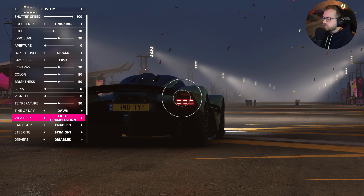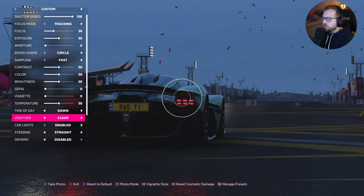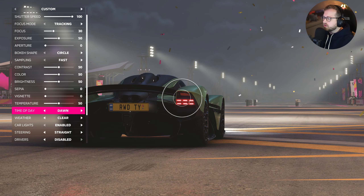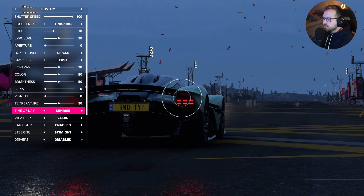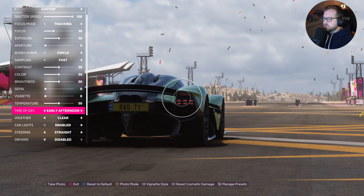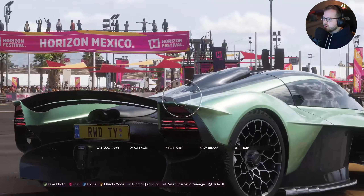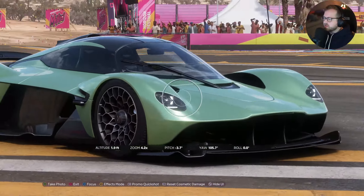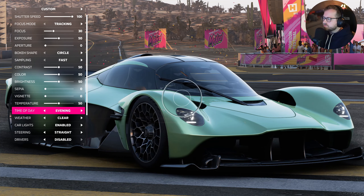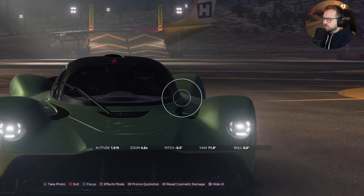So let's go back to clear. Default is whatever it is outside at that given moment when you go to take the photo in the open world. Dawn, sunrise, morning, early afternoon - which really does change the color of the car a lot. You'll notice that the actual paint colors change pretty significantly with the time of day. So like this is a very dark, darkish green.